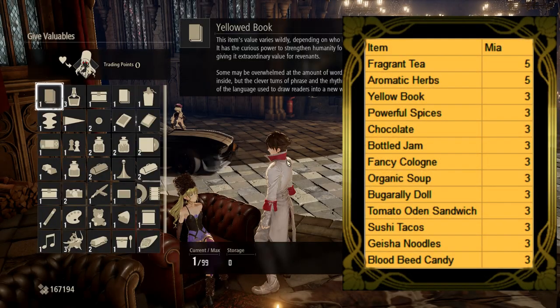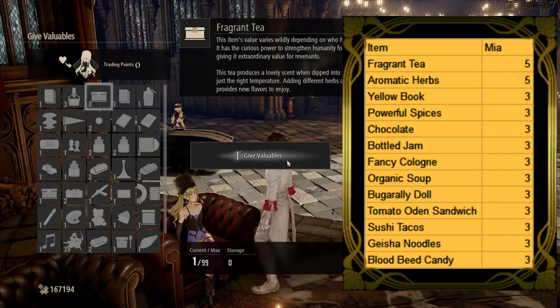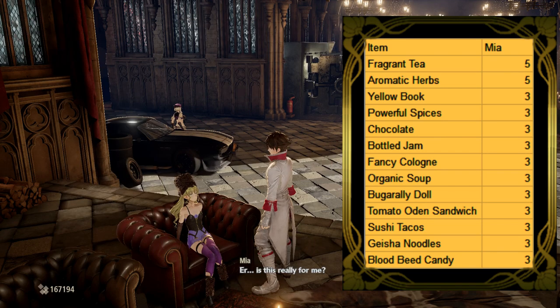As every sophisticated person should, Mia likes tea, so giving her fragrant tea or aromatic herbs will yield the highest amount of trading points at 5.